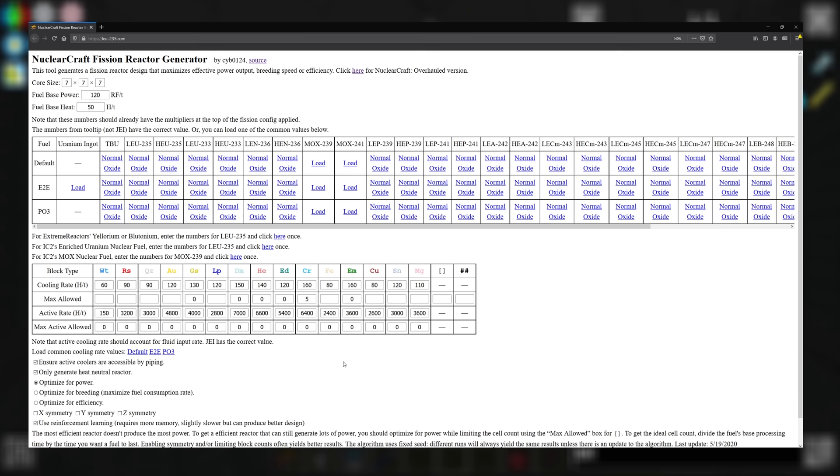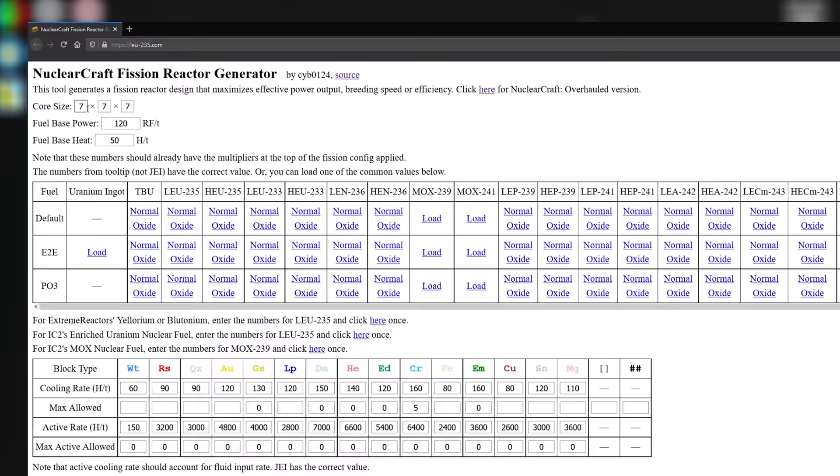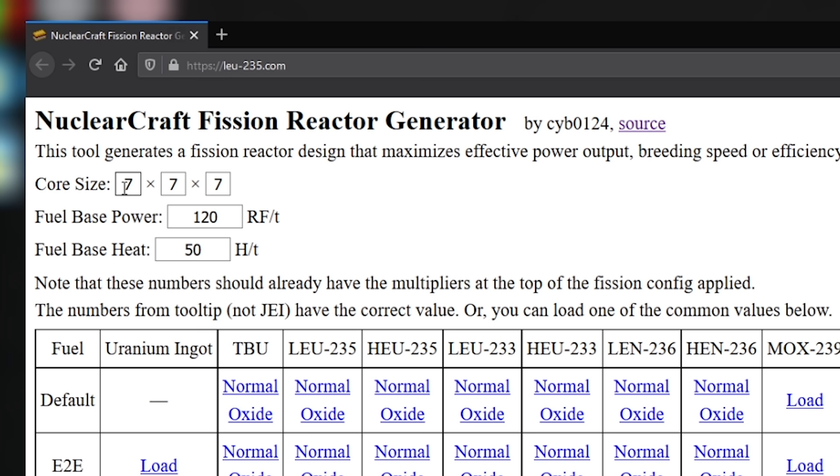This is the NuclearCraft fission reactor generator website. All we have to do is set the core size in the top left. I'd like to put our reactor into a nine by nine by nine room, which means the core size is going to be seven by seven by seven, because the outer edge is going to be reactor casing. So if you want to build the biggest reactor that fits in a nine by nine room, set core size to seven by seven by seven.